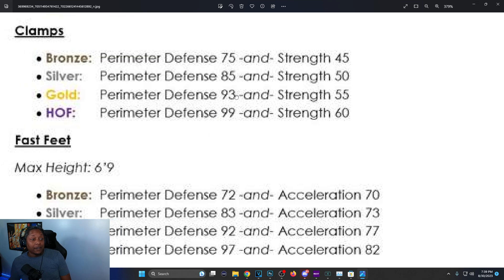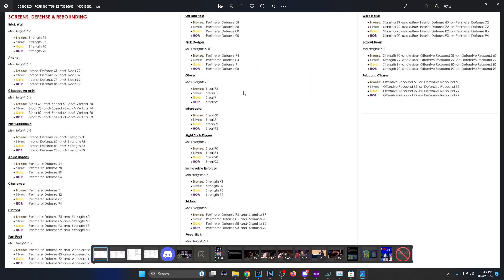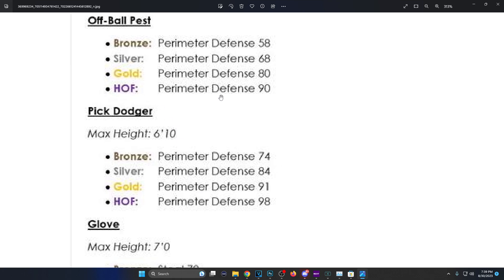Fast Feet: 6'9 maximum height, requires perimeter defense and acceleration. Hall of Fame is 97 perimeter defense and 82 acceleration — you need both to lock someone up and be quick on lateral quickness. Off Ball Pass: bronze 58, silver 68, gold 80, Hall of Fame 90 perimeter defense. On 2K23 Hall of Fame was only 65 — now it's 90, that's heavy.